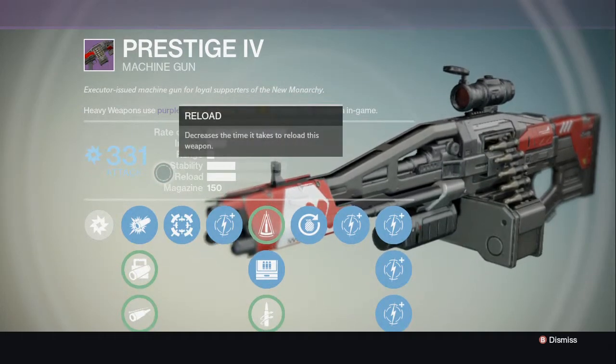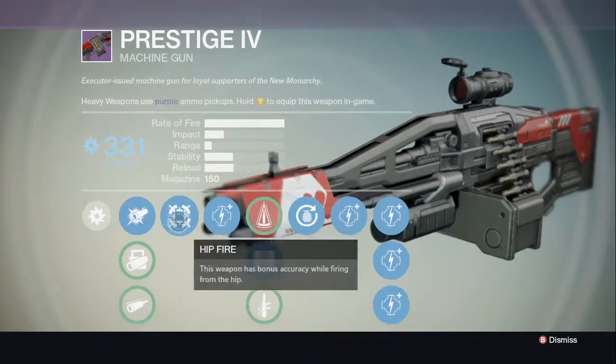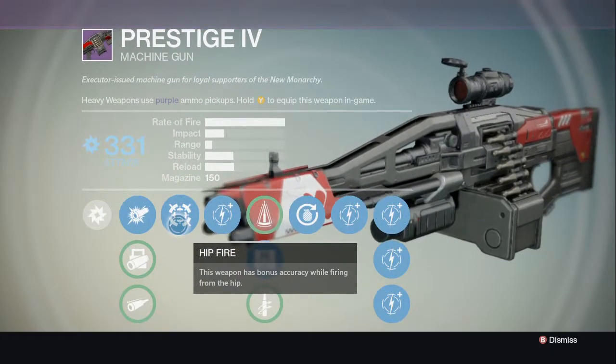You can get it from an Engram, from any Cryptarch packages, Nightfall, anywhere you get legendaries. I got this one actually from a Cryptarch package.